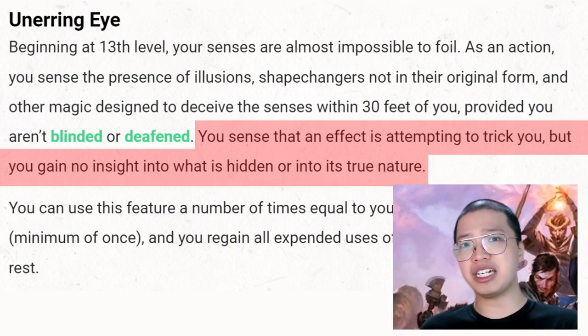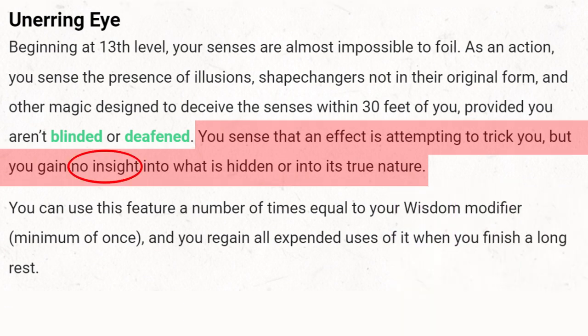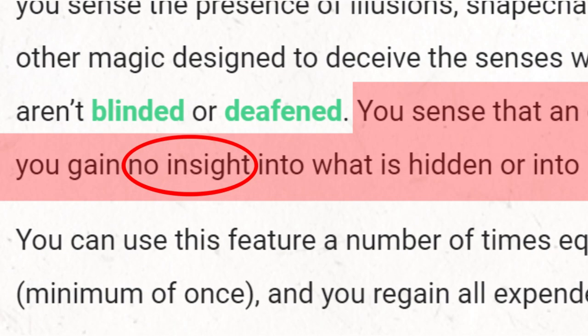Yup, there's something fishy nearby. Nothing more — we gain absolutely zero insight into the matter: what is trying to deceive us, how many things are trying to deceive us, where they are, or whether they're actually relevant for our purpose or just a random noble with an illusory enhanced dress. The premise of this ability is absolutely flavorful — a paranormal investigator happens to have an eerie sense that something is off, and starts looking suspiciously at everyone and everything nearby. Such a juicy narrative moment.